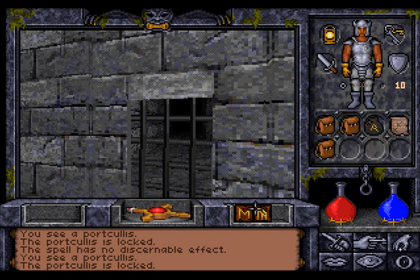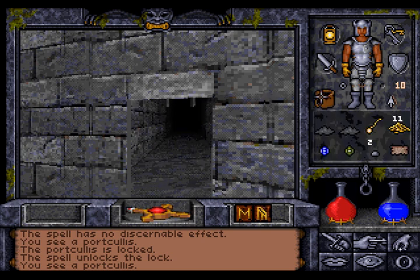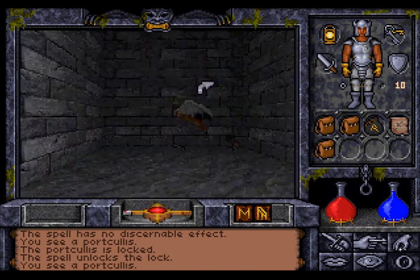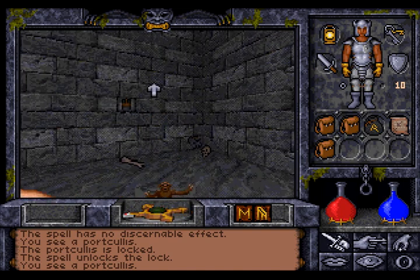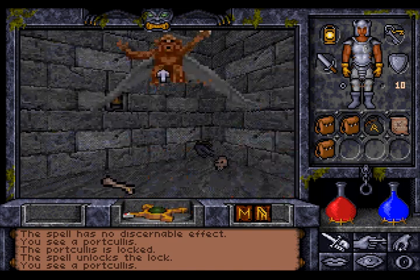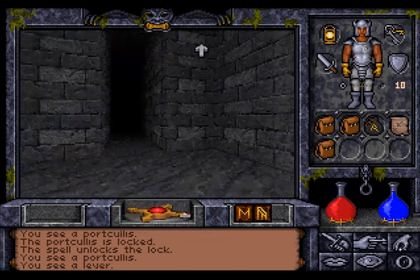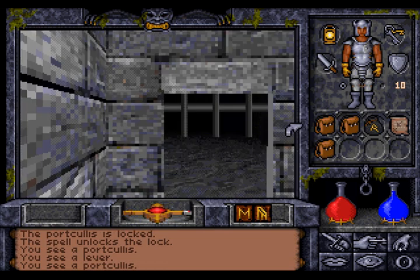Why do my open spells not work? And we have a hostile monk band. I guess the lever here would close the portcullis again. Yeah, see, it's closed. But you can open it. And there's another monk band.